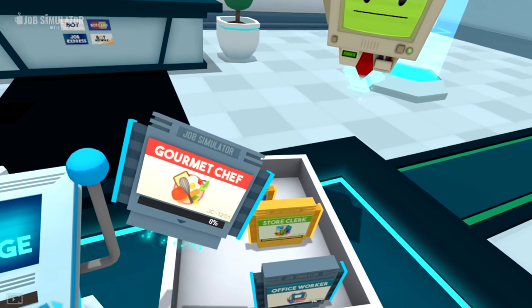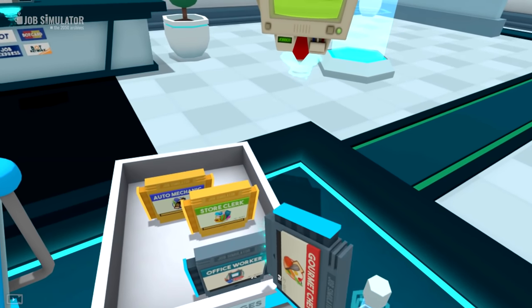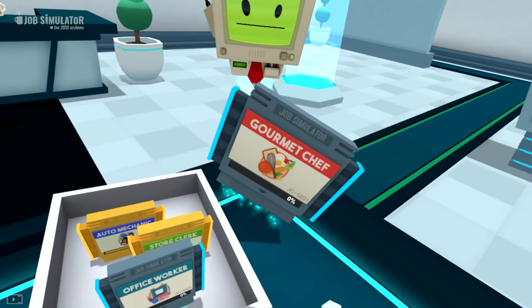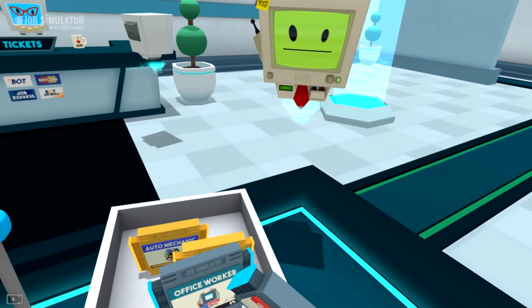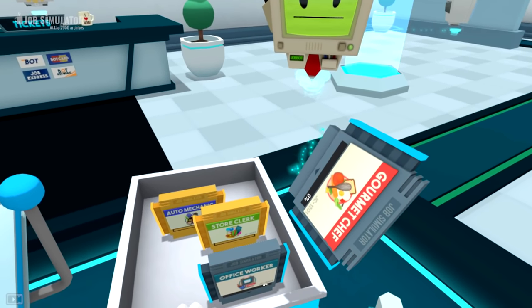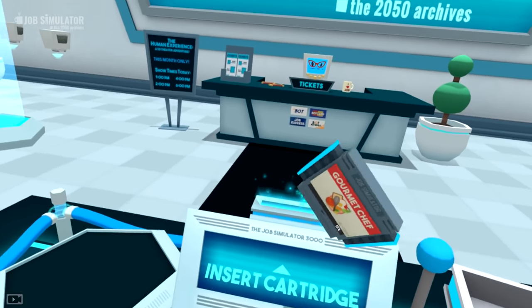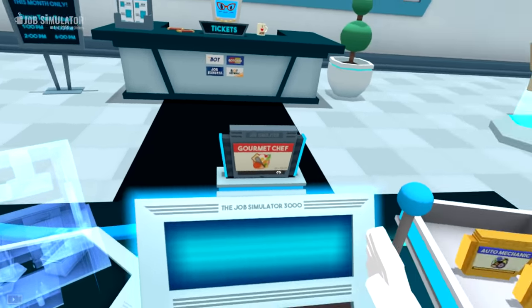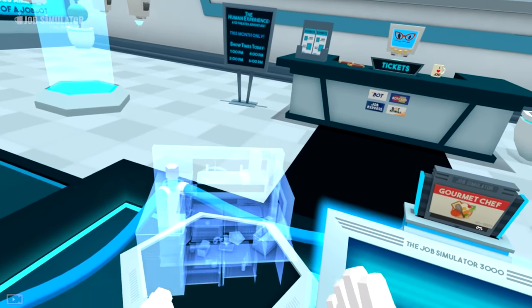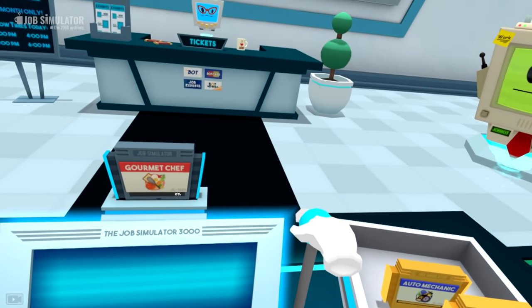I just noticed you can see a percentage on the bottom of the case, but we're going to do Gourmet Chef and then Office Worker. If we complete this cartridge then we move on to that one in the next video — that should unlock something secret and I don't want to spoil it just yet. Do I see an aspiring chef? Yes you do! Let's go ahead and jump in, this looks like it's going to be our kitchen right here. Let's pull this lever and get started.